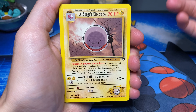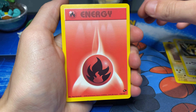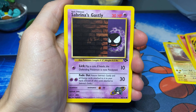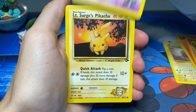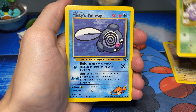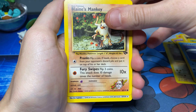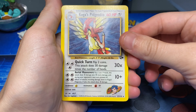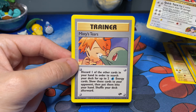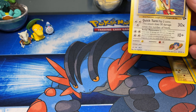Starting off with Lieutenant Surge's Electrode. We got Blaine's Dodrio. We got a nice Fire Energy, Blaine's Growlithe. We got Sabrina's Ghastly. Lieutenant Surge's Pikachu. Koga's Koffing. Misty's Poliwag. Blaine's Mankey. And for the rare — we get a Koga's Pidgeotto. Oh dude, we got a Misty's Teeter. That's a pretty cool card. We'll put it to the side. I kind of like that artwork.